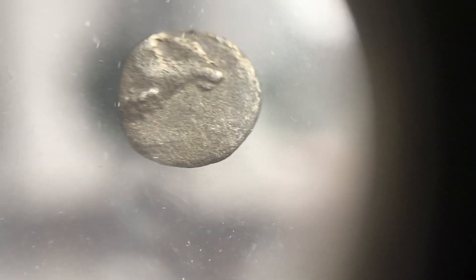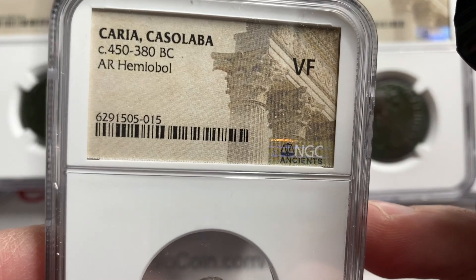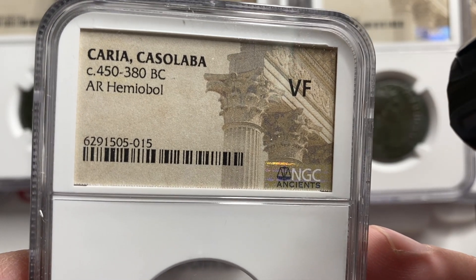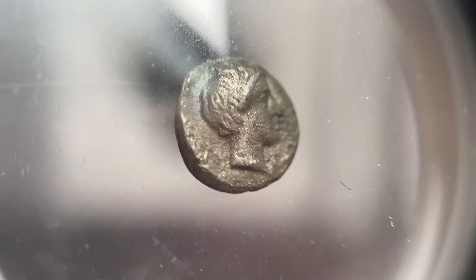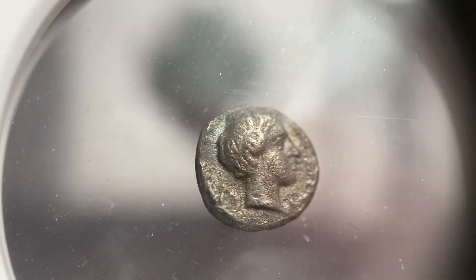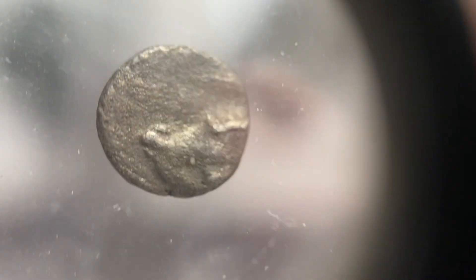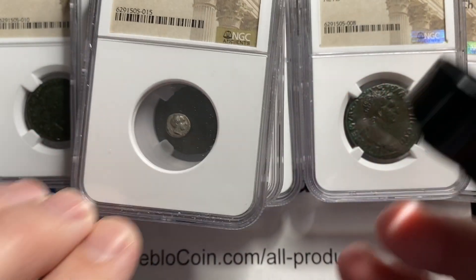Just a little guy, kind of fun — a hemi-obal, so half an obol. This is 450 to 380 BC, Corinth, Casa Loba. I just thought, let's send in something small and different. A neat portrait — I've got to go find my Greek book and double check the back of this, because I'm pretty sure that's a critter on that guy.